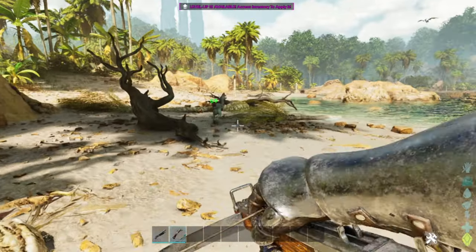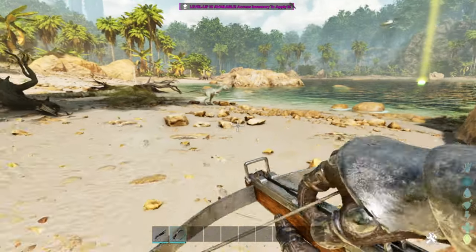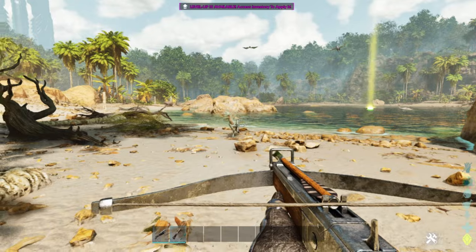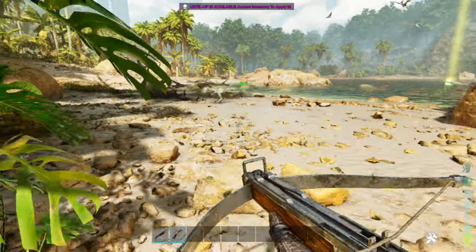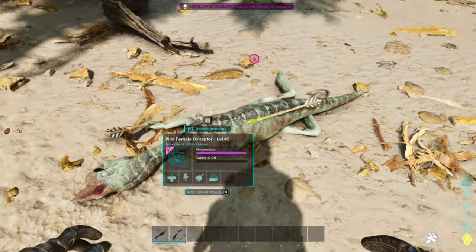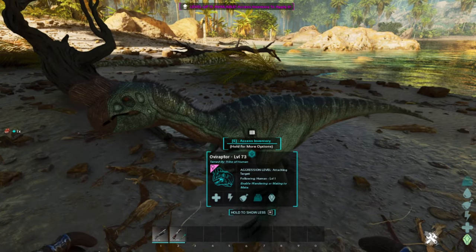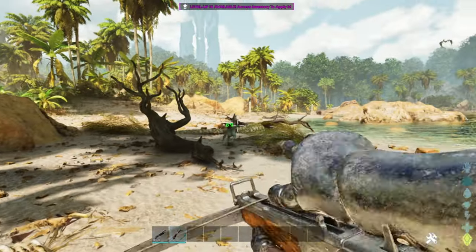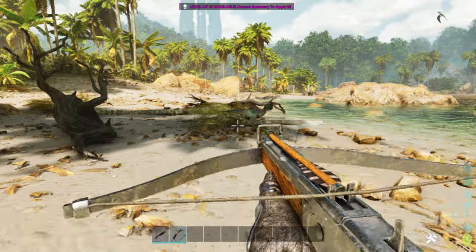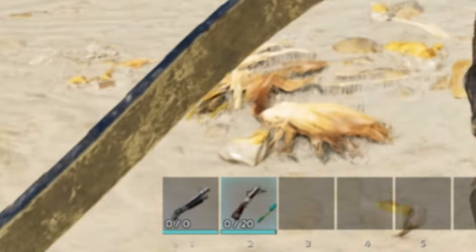Oviraptors are practically everywhere. You often encounter them on the beach or in the lush green areas, sometimes in the woods — however the beach is the easiest place to spot and tame them. They eat eggs as their preferred taming food, and the quality of the egg determines how effective the taming process is. Oviraptors are an easy knockout tame but they don't have a lot of health, so before you go hunting with your Ascended long neck rifle and accidentally one-shot them with a Trank Arrow, it's better to use a slightly lower quality weapon.